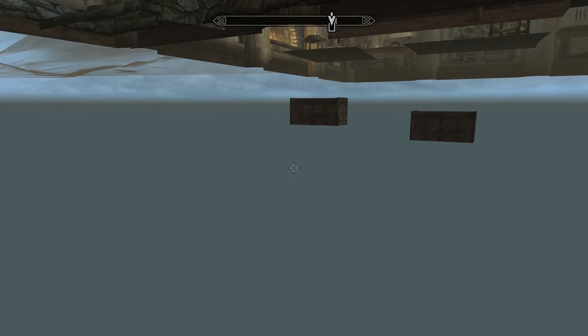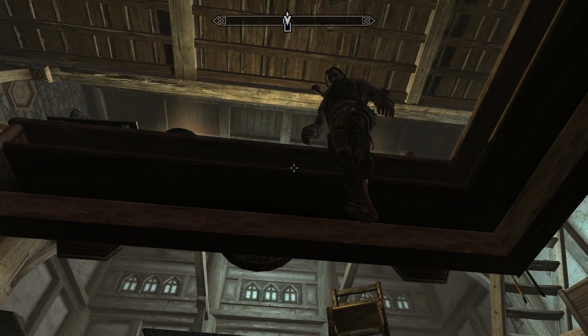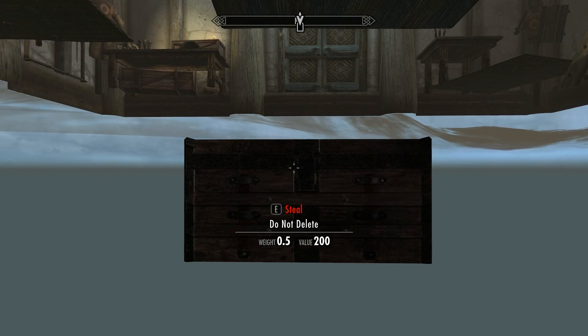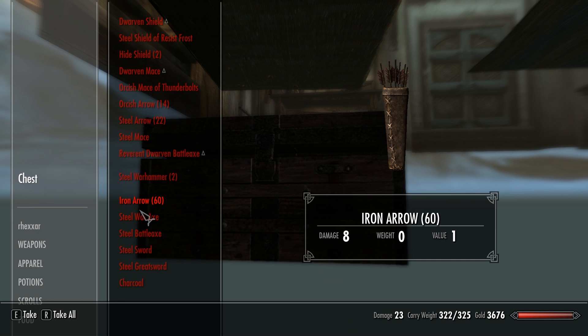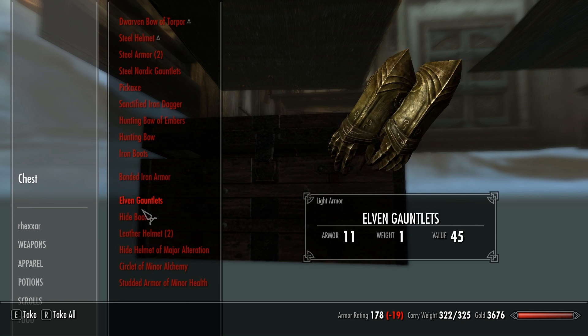With this turned on, you will want to go right below the shop, and this works for every shop in the game. You will find two treasure chests — one with all the items you're actually able to find in the store, as well as all the items that the store sells, and another one that has the name Do Not Delete.